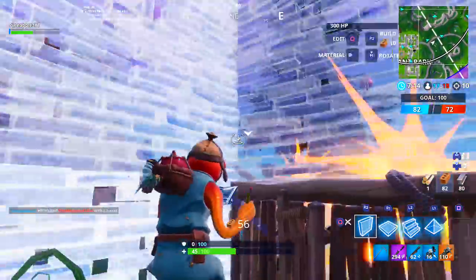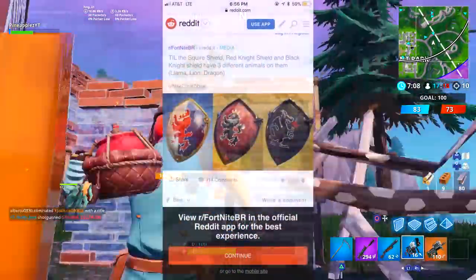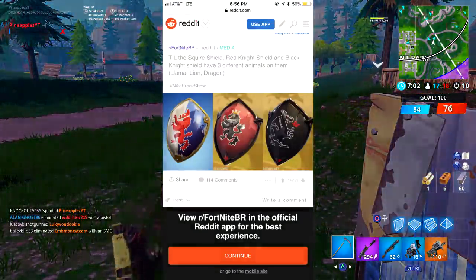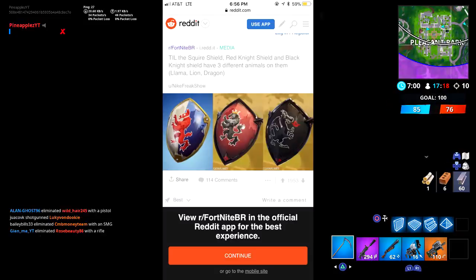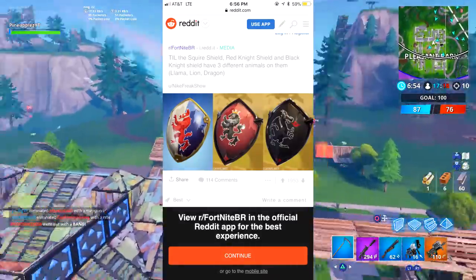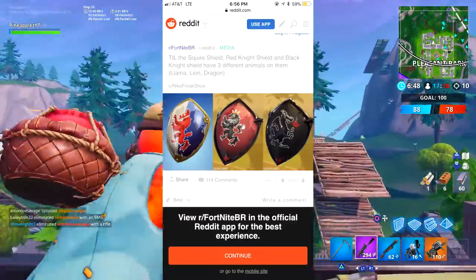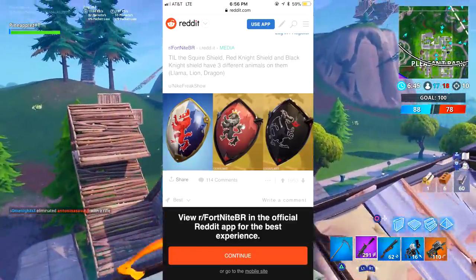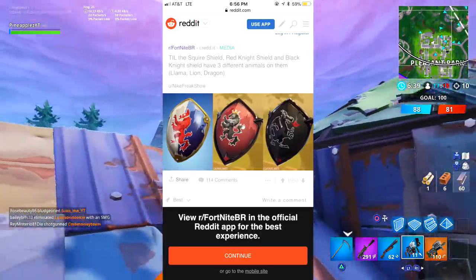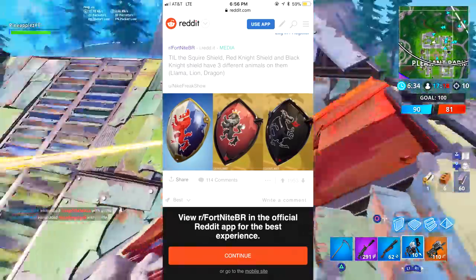I saw something really interesting on Reddit relating to the castle that I want to share. The Red Knight, the Squire, and the Black Knight — two are from the Season 2 battle pass and one is an item shop skin — all have shields as their back bling. Those shields have various animals on them. The Squire shield has a llama, the Red Knight shield has a lion, and the Black Knight shield has a dragon.